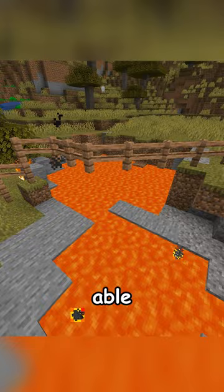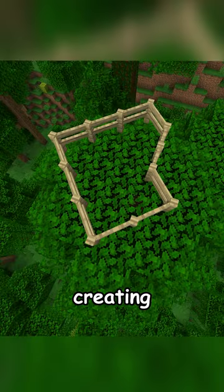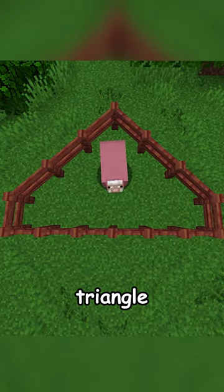These fences are still able to connect even when using different coloured woods like crimson and birch, making it perfect for creating fun shaped multi-coloured paddocks such as a circle, triangle, rhombus or dodecahedron. Thank you.